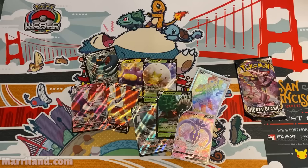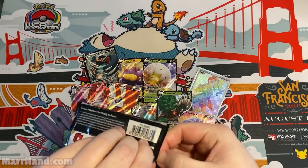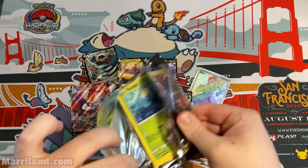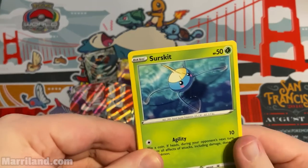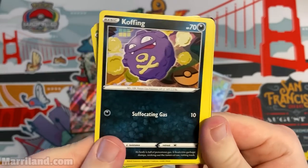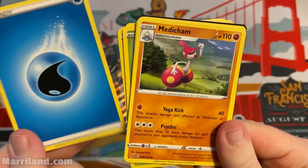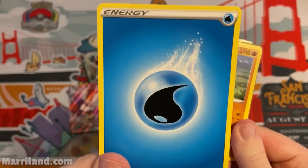Final pack — probably not going to get something great, but we did have two good things next to each other in this box so you never know. Surskit, Stufful, Cufant, Impidimp, Shinx, Galarian Runerigus again, Psychic — wait, this is actually a Water energy. Medicham, Pokeball, Pelipper.